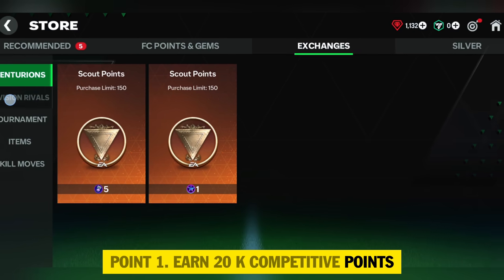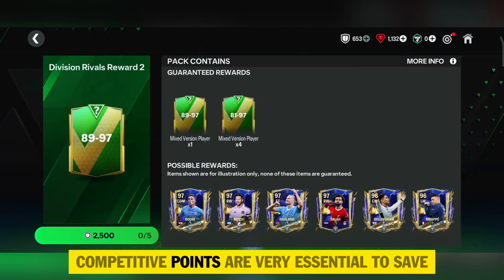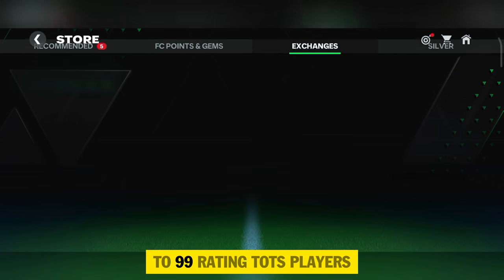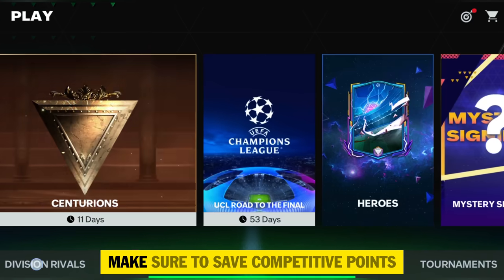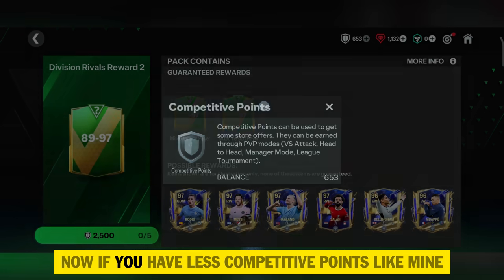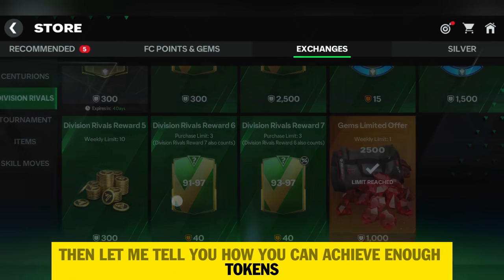Point one: earn 20k competitive points and 40 advance competitive points. Division Rivals competitive points are very essential to save since Division Rivals may be upgraded to 94-to-99 rating TOTS players, which increases your chance to pack 99-rating players. Make sure to save both competitive points and advance competitive points.